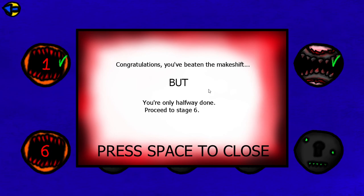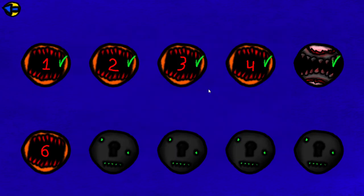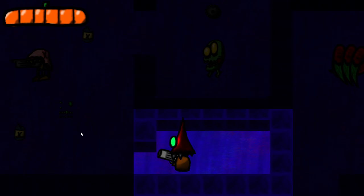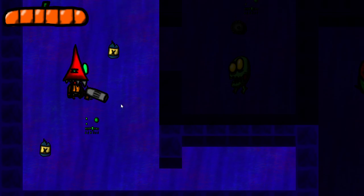Congratulations, you've beaten the makeshift, but you're only halfway done - proceed to stage six. That's the whole joke: when you start up the game there are only five icons on the level select, but there are actually ten levels in base Hallowaste 2. Level six makes the flaps regular, reoccurring enemies.